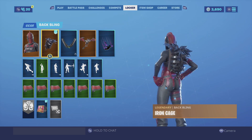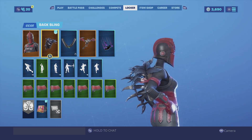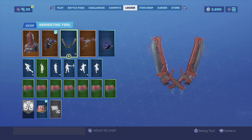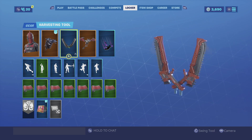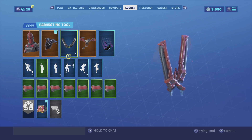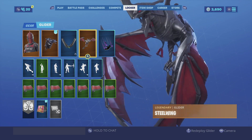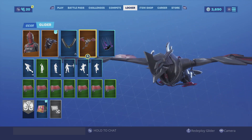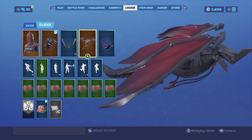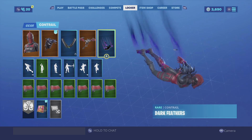For the last combination, I'm pairing the Red Knight with the Iron Cage back bling. The main reason is it gives it that medieval look the skin actually has, and overall it's a very clean combination. For the harvesting tool, we're going with the Fan Axe — I like how the fans go really well with the skin, the color scheme is almost identical, and it has that rusted red look to it. For the glider, we're going with the Steel Wing. This whole vibe gives a medieval feel, so the Steel Wing is perfect for that — it's an armored dragon from the same set, so it looks really clean together.